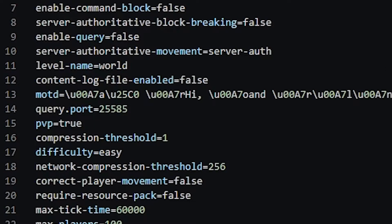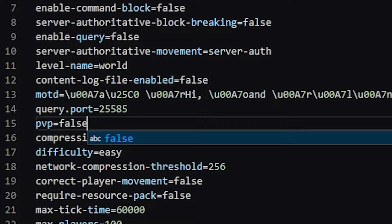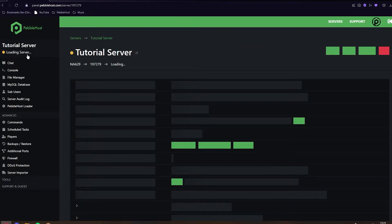Once we're in server.properties, as you can see on line 15, PvP equals true. This may be on a different line for you. What we want to do is change PvP to false. Then once you have typed in false, you want to click save at the top right. We've now saved server.properties and we can click back.